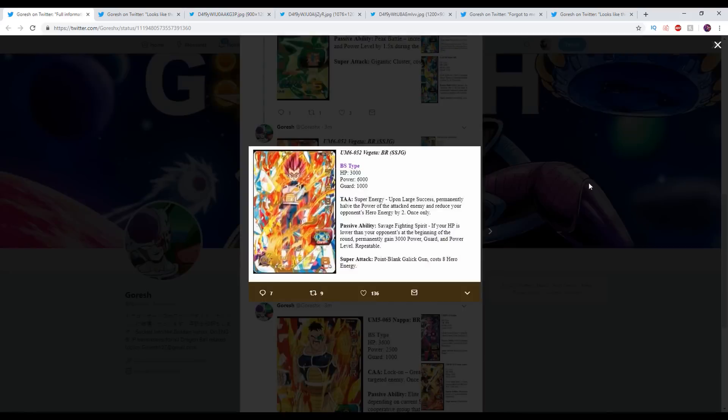SSG Vegeta here — Berserk type. Upon large success, permanently reduce the attacked enemy's power and reduce your opponent's hero energy by two. Once only — anti-hero energy is nice. If your HP is lower than your opponent's at the beginning of the round, permanently gain 3,000 power guard and power level — repeatable. So if you're losing, he helps mitigate that big time. Being a Berserk type is awesome. It costs 8 hero energy for his special.